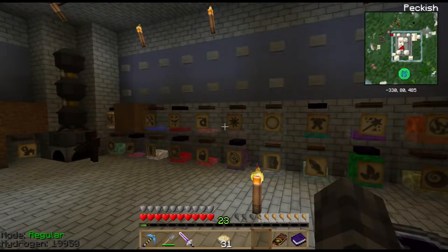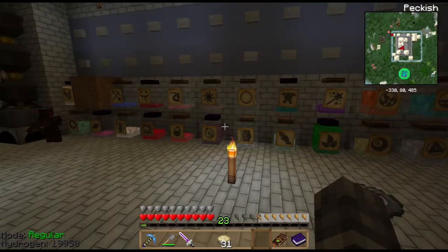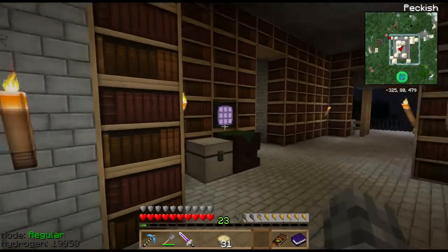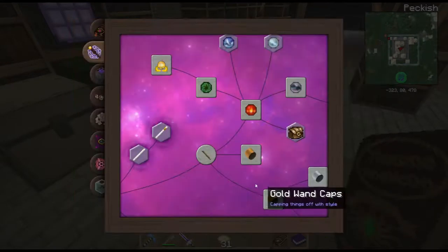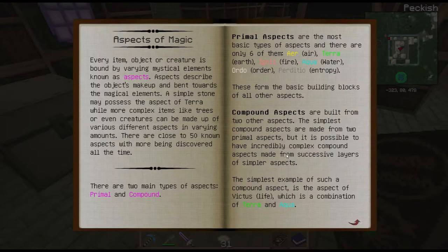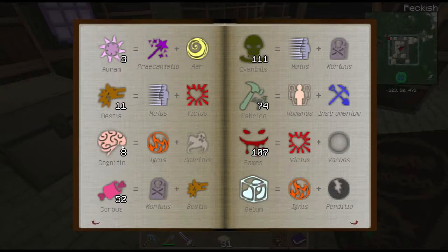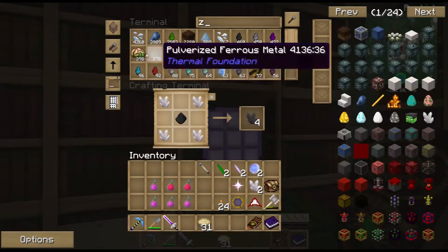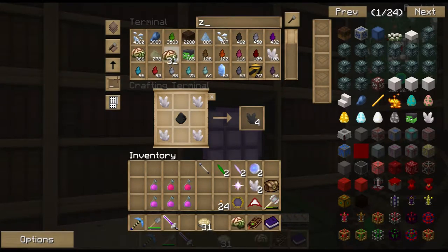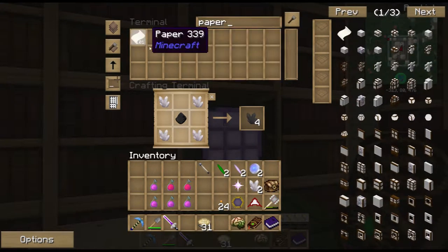I need to get a new aspect on farm — cognito. We need something that thinks. Cognito should come from zombie brains, and also from paper, books, and libraries.